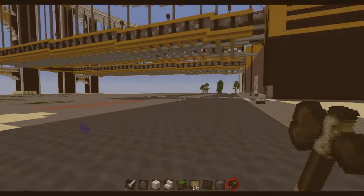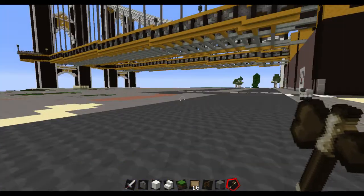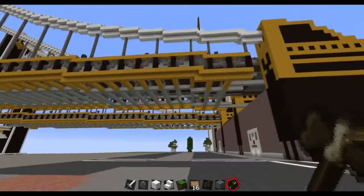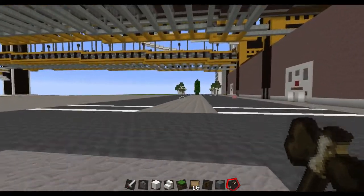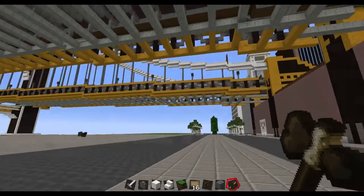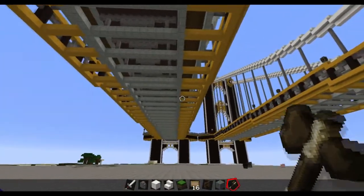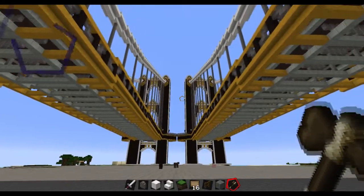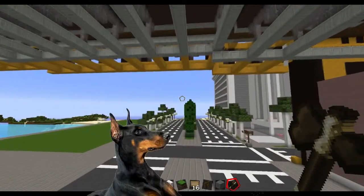Hey guys, welcome back to another Minecraft recording of the city construction where we are dealing with Alpha City and the suspension bridge. I have to tell you, when I made this bridge it was the toughest of all toughness - it took major redoing, major reconstruction, major measuring. I felt like an engineer, but now I admire its beauty and I call it the Doberman Bridge.